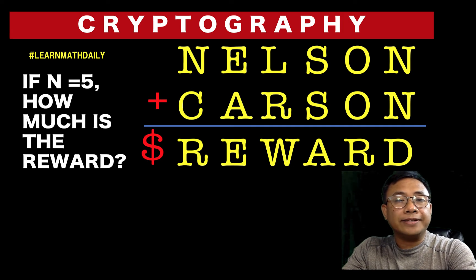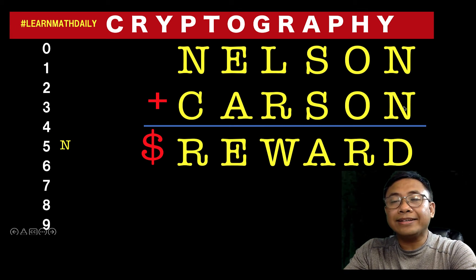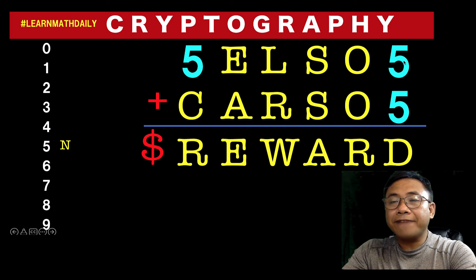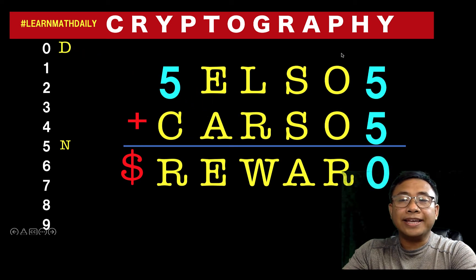Now let's solve this problem together. Since we know that the value of n is given to be five, we can replace all these letter n's by five. Then we can begin at the right-hand side here: five plus five is equal to ten. So that means d must be equal to zero, and one is carried over.